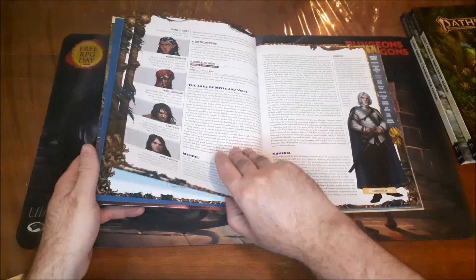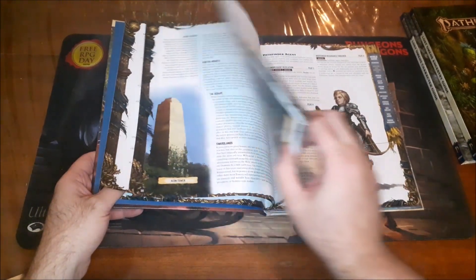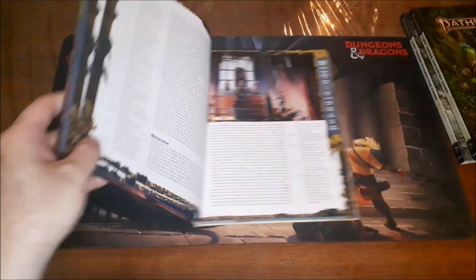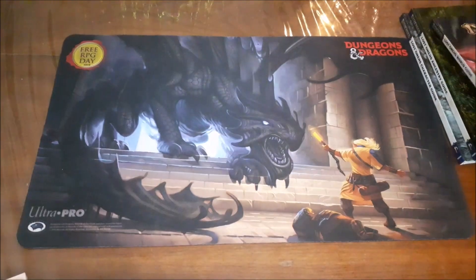There are also legendary individuals and events, and you can get new player character backgrounds as well. If you just want to learn more about the world itself, this was a great book for me because I missed out on Pathfinder 1st Edition — I only had a core rulebook and an Advanced Player's Guide for years. I didn't get into Pathfinder 1st Edition until after 2nd Edition came out, and this was one of the books that really got me interested in the world. A really fantastic book and a great addition whether you're a player or a game master.